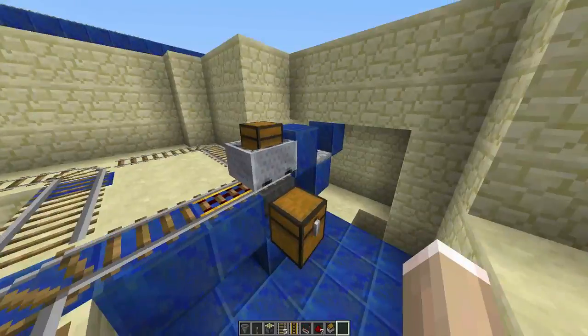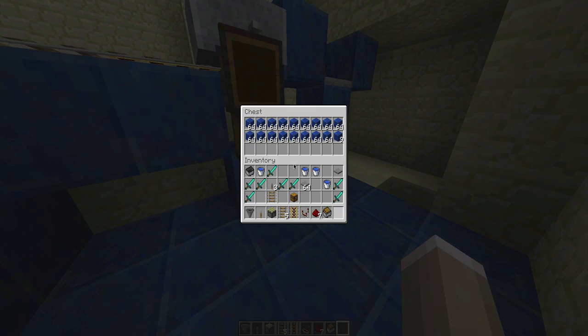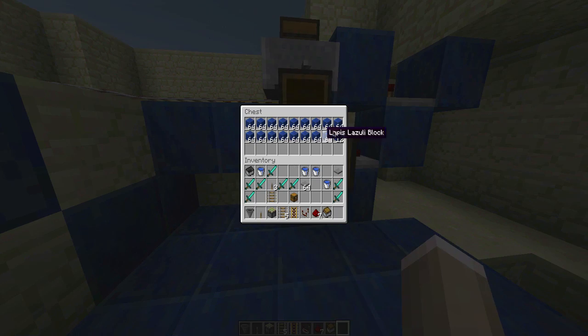Now it stays, because I put things in it, and that will empty into this chest. But that's a trap chest, so there's a stupid glitch.